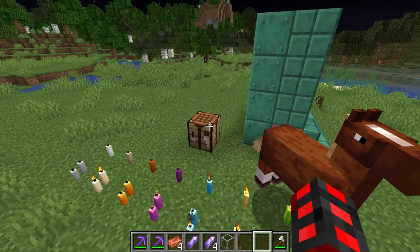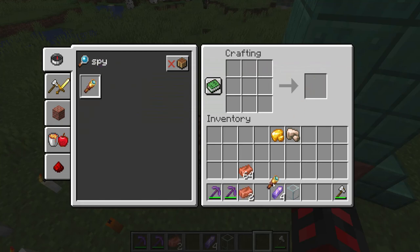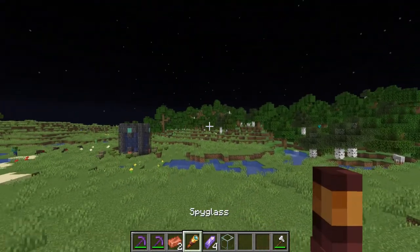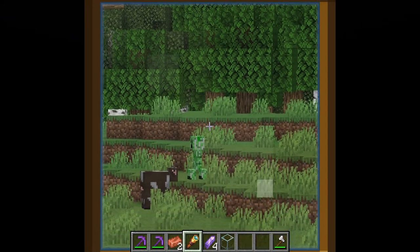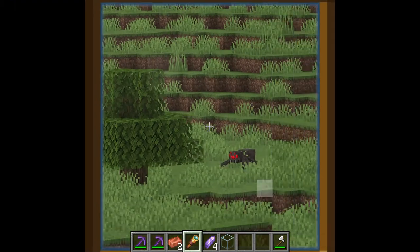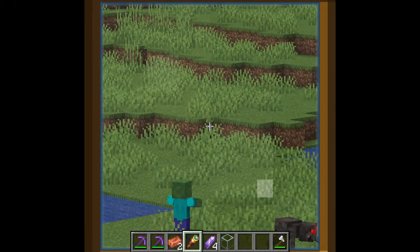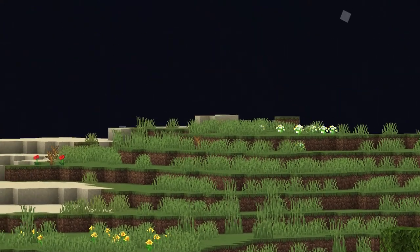With normal copper ingots, the final usage for them is turning them into a spyglass with amethyst. So what you do is craft it like that, and if you right click, you can zoom in on things without any downsides. No durability, none of that. And if you don't like the overlay given by them, you can just press F1, which will disable the overlay, which will make it very similar to some Minecraft mods' zoom key.